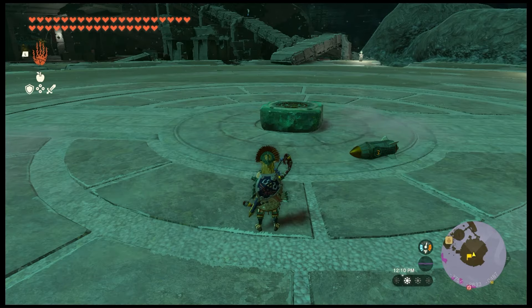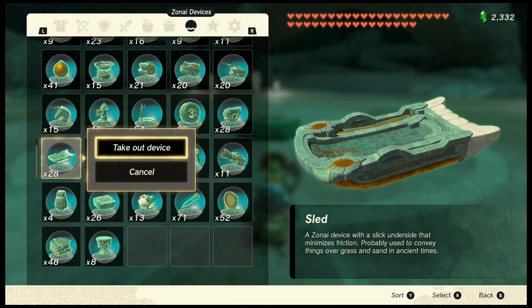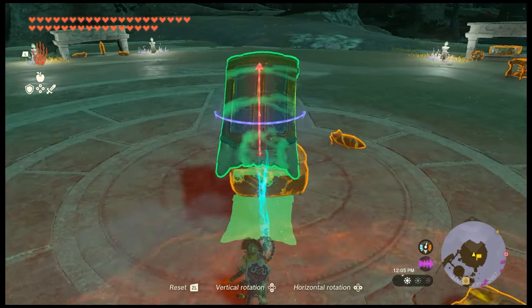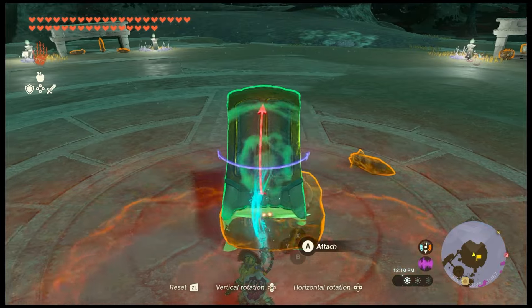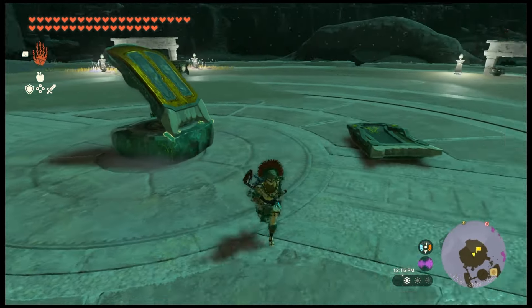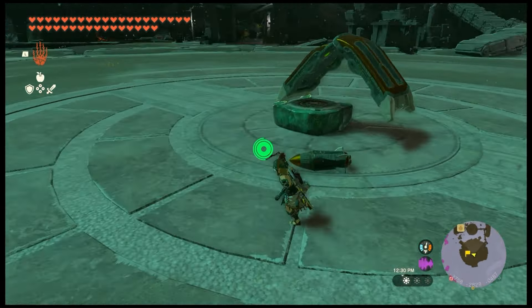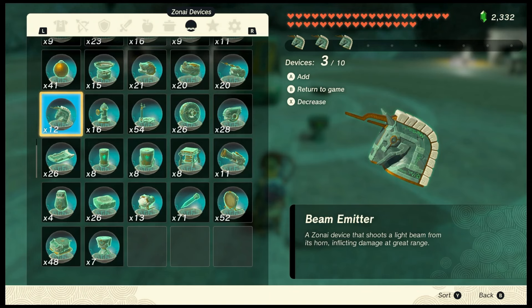Bring over a hoverstone and rocket that are available for free. Pull out two sleds. Attach the first sled to the hoverstone like so. Take out a construct head and seven beam emitters.